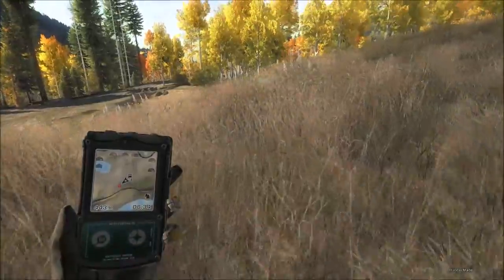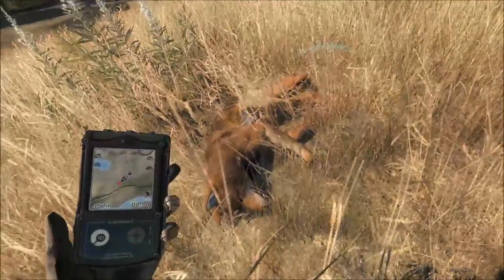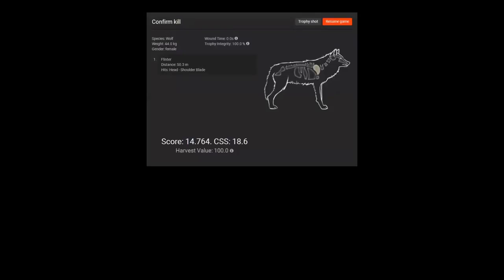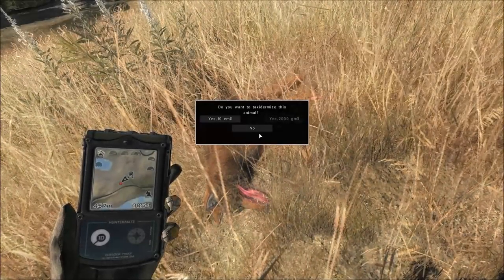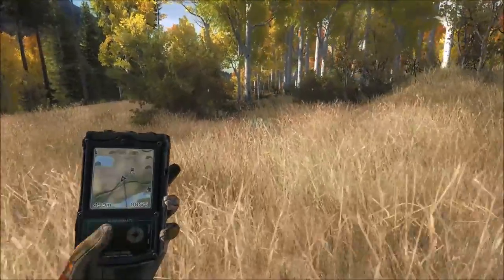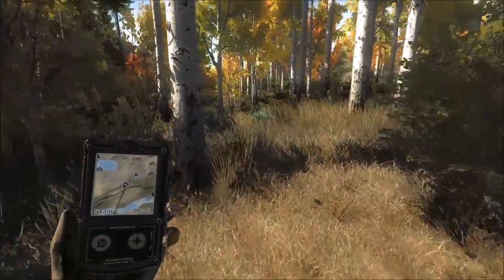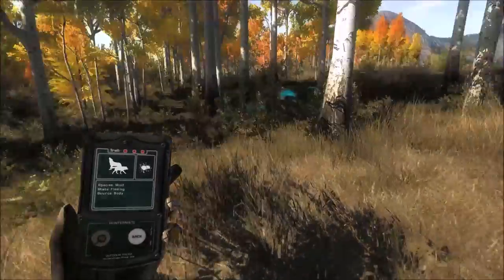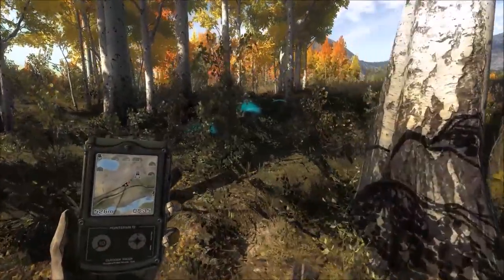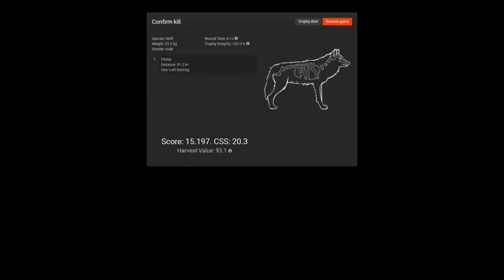I'm gonna look for blood on that female because I thought I hit her once. I can just pick her up and see — she was a female, 14.7 score, so eight more to go. There is more blood so we should have three down. Hoping he didn't run far. We killed three out of that group — not bad. This one looks like a solid one just from body size. It's a male this time, 15.1 score.